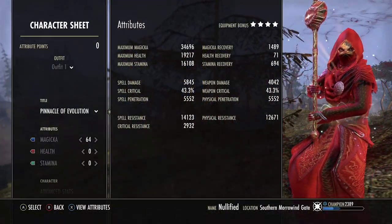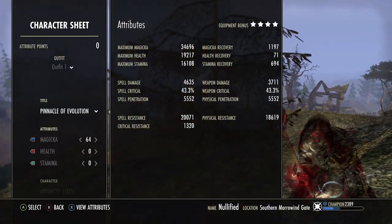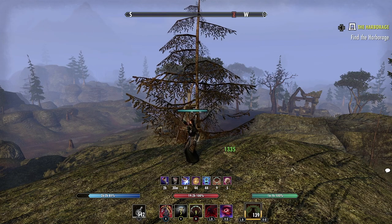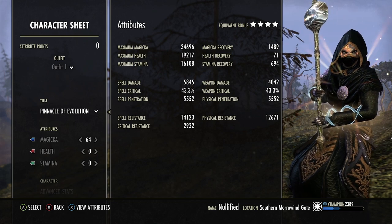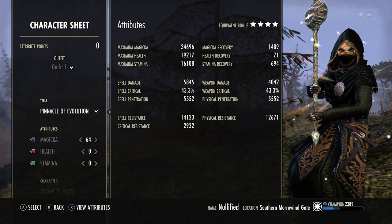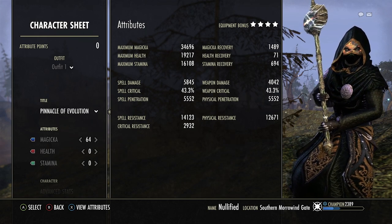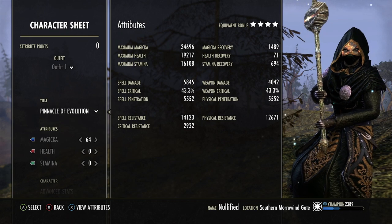Spell resist is just over 20k and physical resist is at 18.6k. Our crit resist with Rallying Cry is at 29.32 — quick math, that is equivalent to 44.4% critical resistance, meaning we are taking 44.4% less damage from critical attacks. That is very very juicy. For attributes we have full points in max mag.